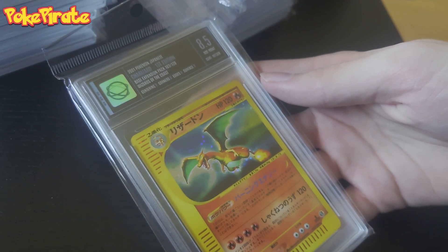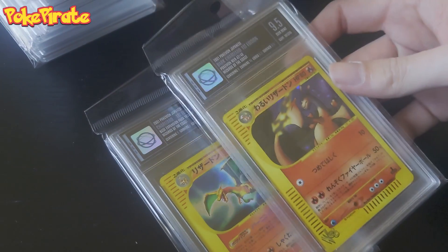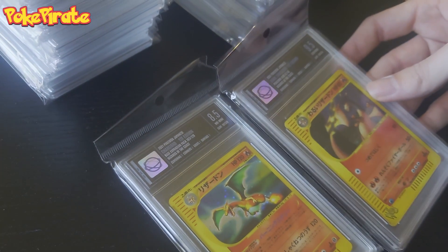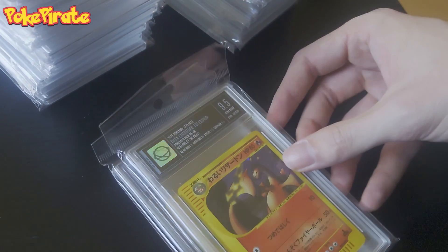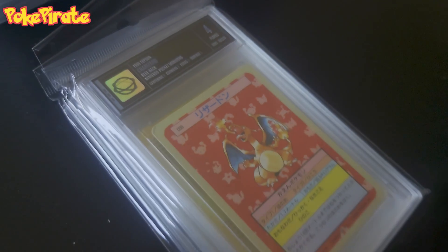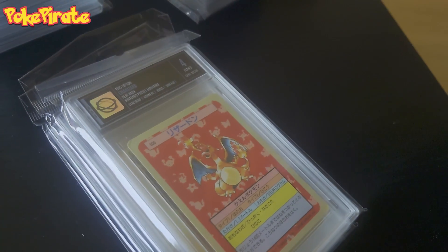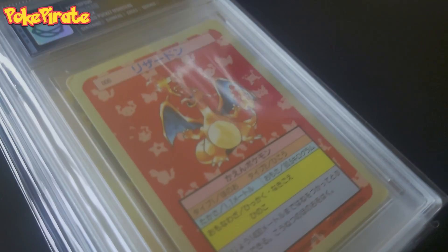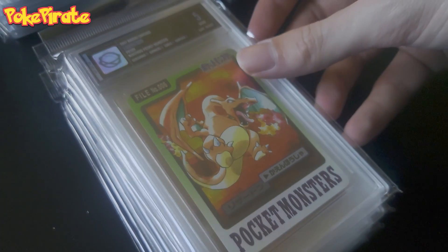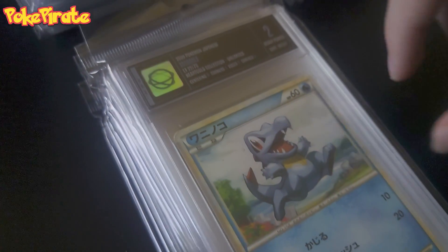Ooh, I got a Charizard. If you want, you can talk about it — you can say what the f*** why do I have an 8.5. I'm happy with 8.5. 9.5 from Dark Charizard Web Edition. Yeah, I was expecting that because it has a dent in the corner. But it's a very old Charizard. I was expecting these grades because these are very rare.